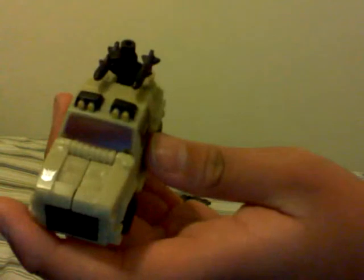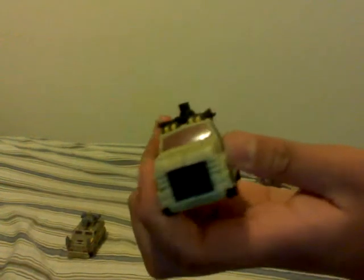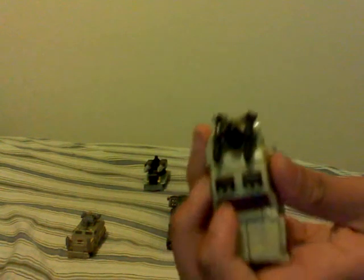So basically, this Armored Car Drone — if you can see, he has a Decepticon symbol right there in the corner, silver. He has rotating missile launchers. These guys all have Minicon ports. He also has a gun, and wheels on the bottom under the treads.